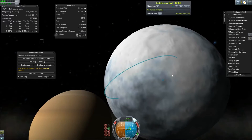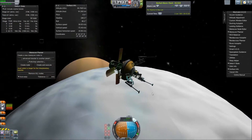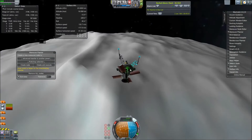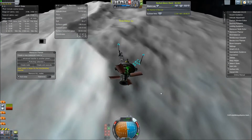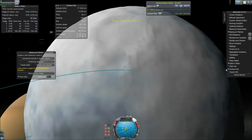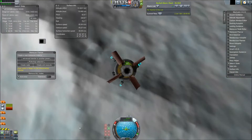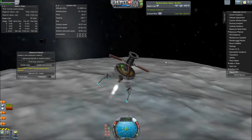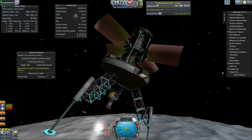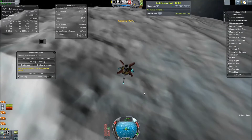Enceladus is geologically active, despite its small size. This is known because of its lack of impact craters on the South Pole. Its South Pole contains three massive cracks known as the Tiger Stripes. These are basically ice geysers — they shoot water into space and actually form Saturn's E-ring. These also give evidence that there is, under Enceladus' 10-kilometer-deep ice, a warm ocean warmed by thermal vents, as our oceans have. This makes this moon very interesting, because, like Europa, it's basically a mini-Europa, with thinner ice and also known to be geologically active, which is very important.